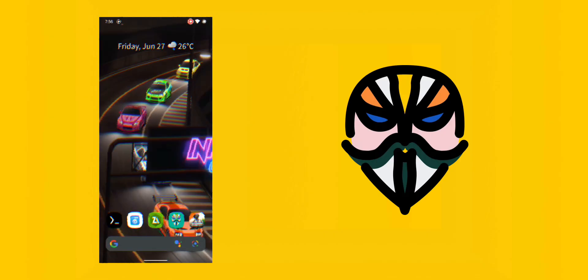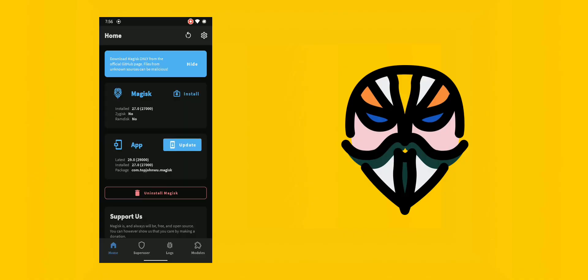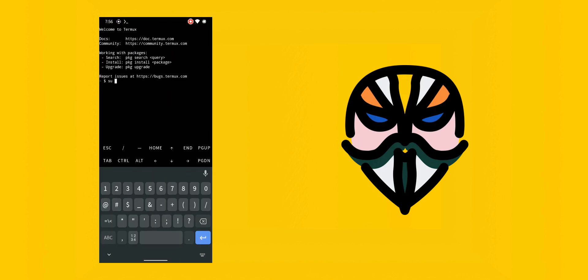After rebooting your device, first check if the Gamers Extreme X5 module is showing properly in the Magisk Manager app. Once confirmed, open the Termux application to access the module's terminal script. Type the command SU -c GX to launch the module menu.